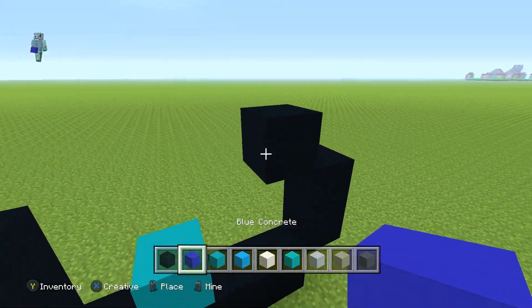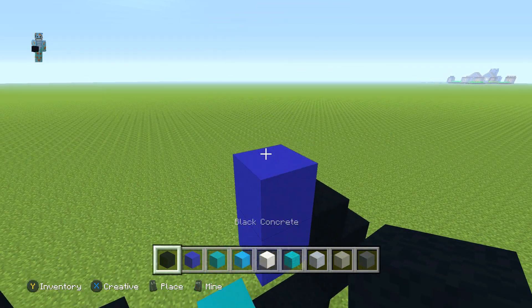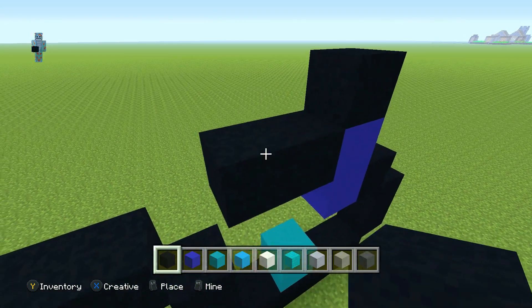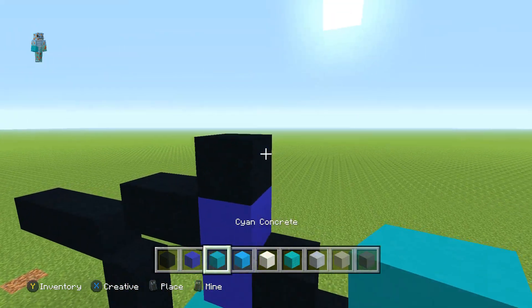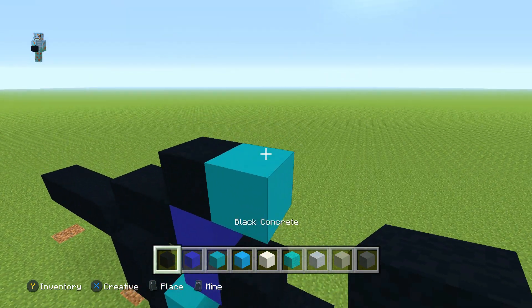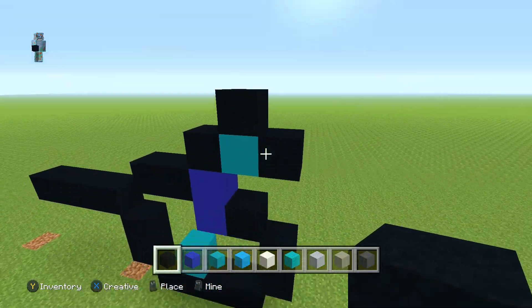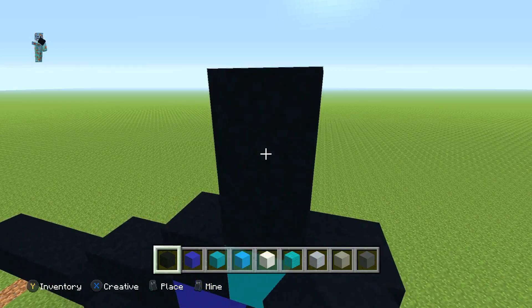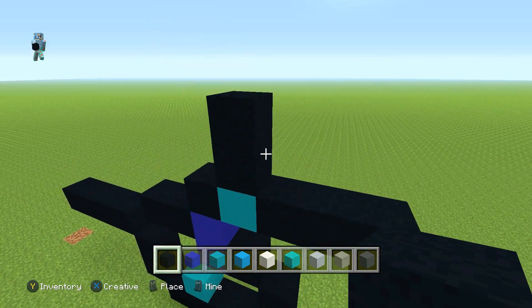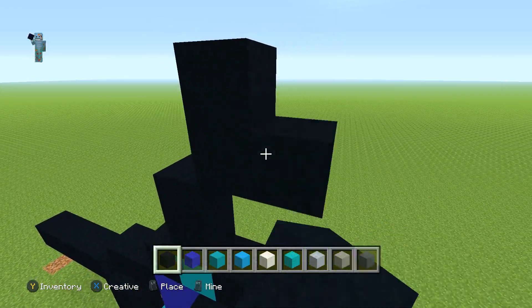Get your blue concrete and from here place one to the right, one on top, then switch to your black concrete and place one on top of that. From the left side of that blue concrete go two to the left. Place your cyan concrete to the right of this, then with the black concrete just surround it leaving the bottom bit empty. Place one on top of here and then two to the right of this one.